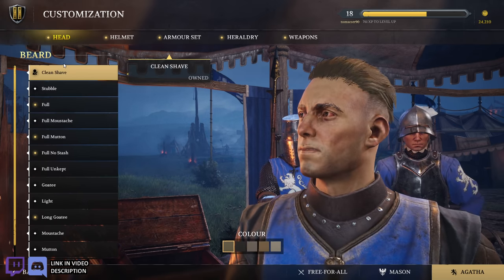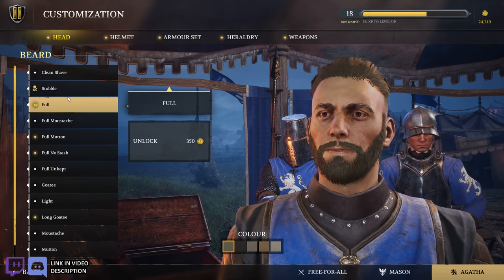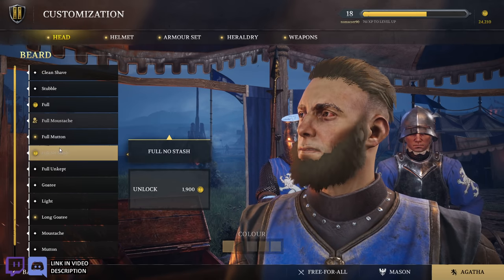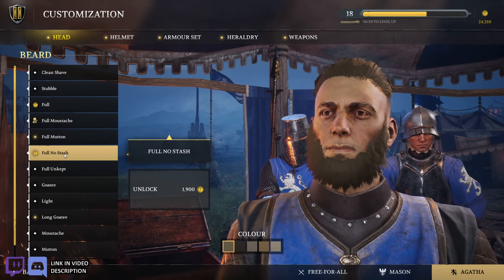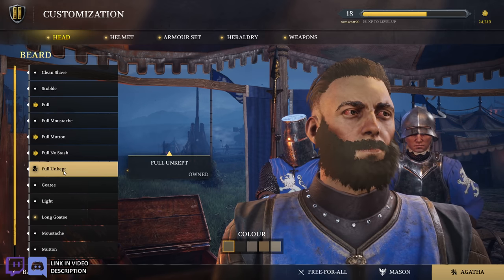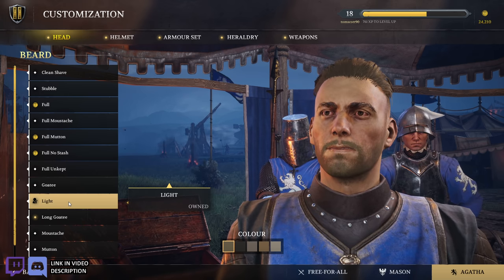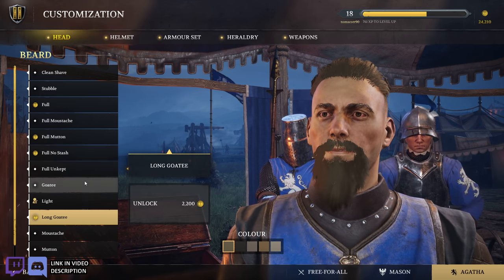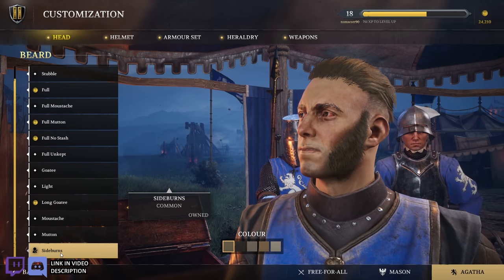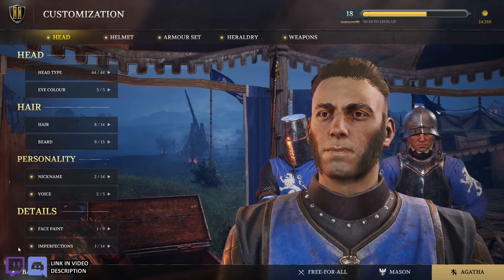The beard options: clean shave, stubble, full — that's a good looking beard right there — full mustache, full no-stache for the Amish, full mutton, full unkempt, goatee, light, long goatee, mustache, mutton, and then sideburns for the Civil War RPers.